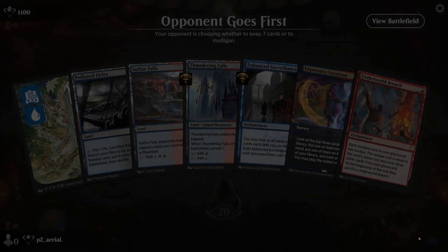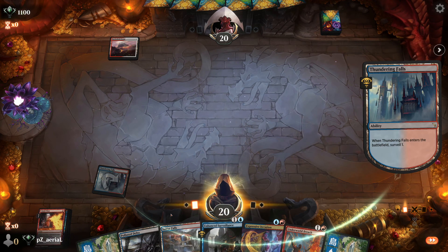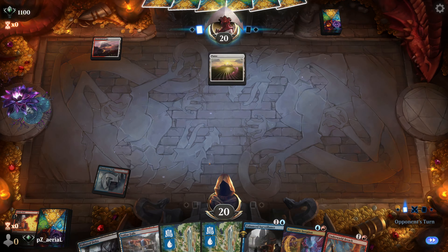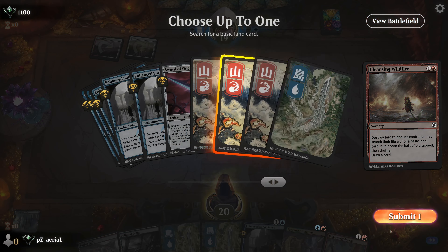Round one! No creatures in the opener, which I really don't like — almost reason to ship it back, though Expressive Iteration can find a lot and we can cast it as early as turn two or three. They kept seven. We start with Thundering Falls, which turns on Sulfur Falls, and we put Unholy Heat into the graveyard.